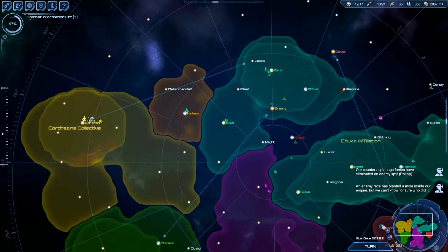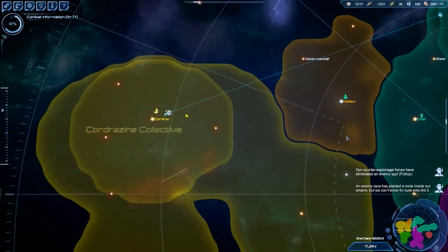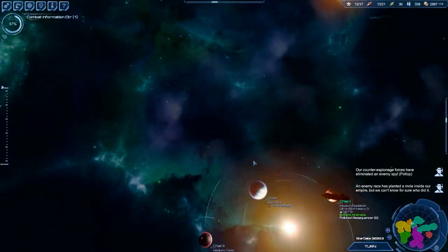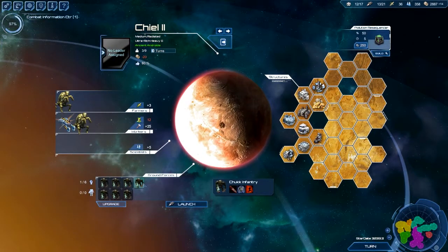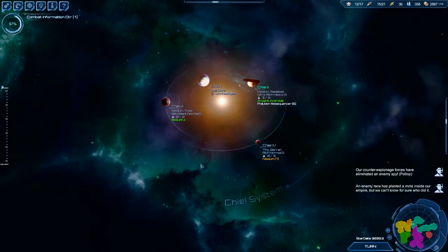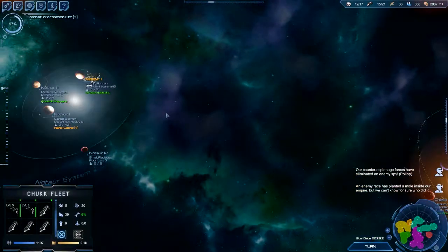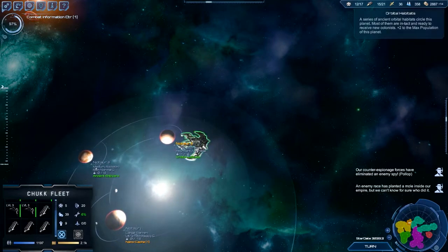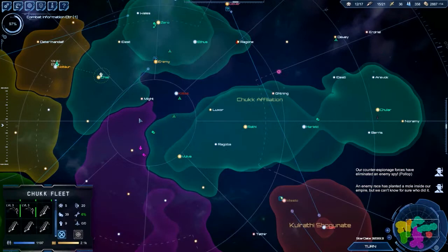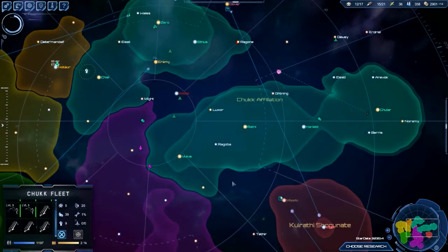We'll move these guys away. This fleet is going here to pick up some more people. Let's launch as much as we can. I think this is the last planet of the Hive, so we should be able to kill them quite easily. And CAC is done.